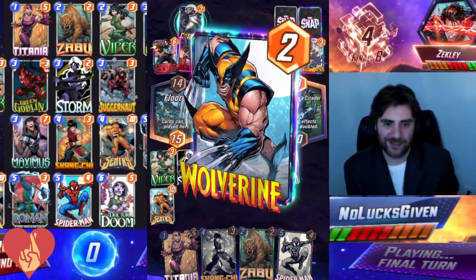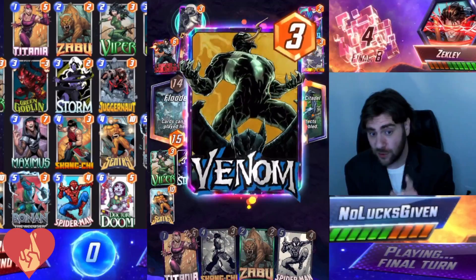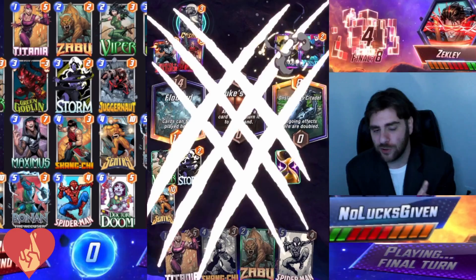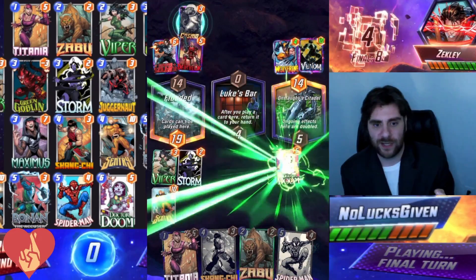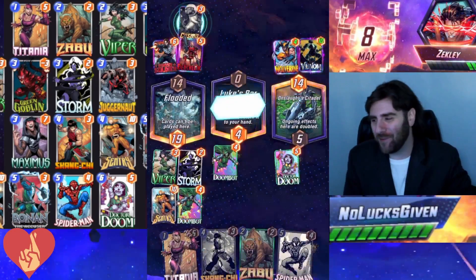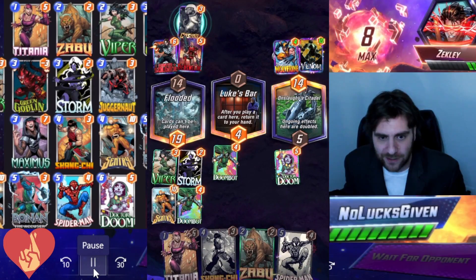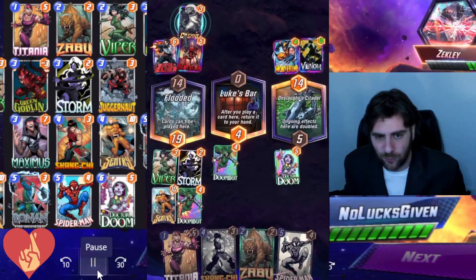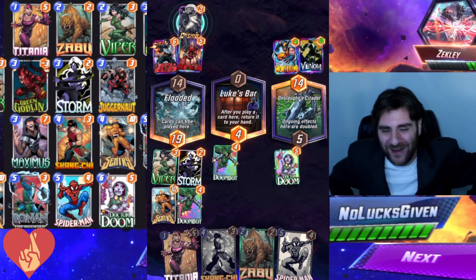My opponent plays a Wolverine and a Yondu. I might try to get this Wolverine into one of the other two locations, but I think we're covered due to the Doom Bot — as long as it doesn't go into Luke's Bar, that would be the only bad location for me. It would become a game of differential which I'd have lost. A 66-point score wins this game, might have taken it for eight cubes as my opponent stays in it — which makes sense. But once I got them for eight cubes — this was in Silver Conquest, by the way — my opponent said they'd had enough.